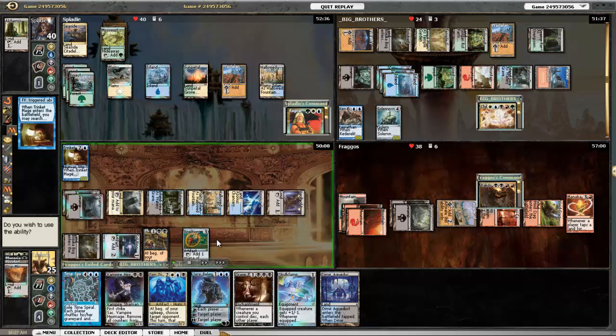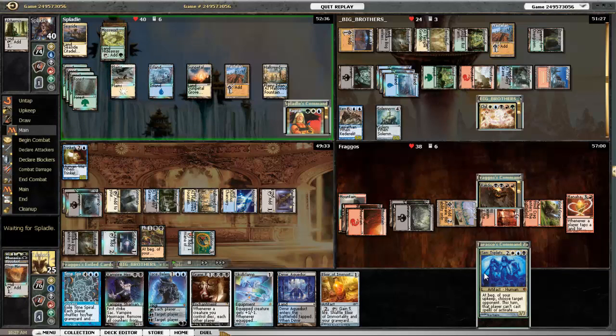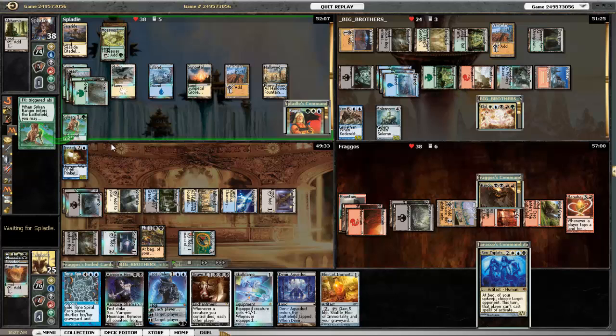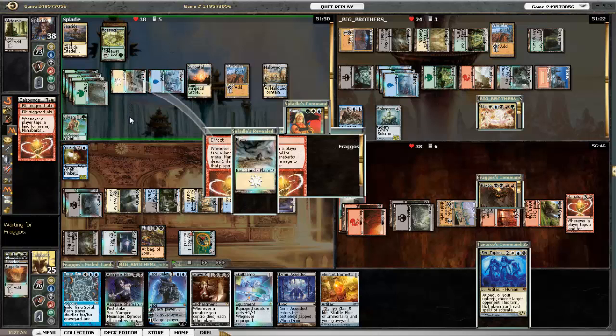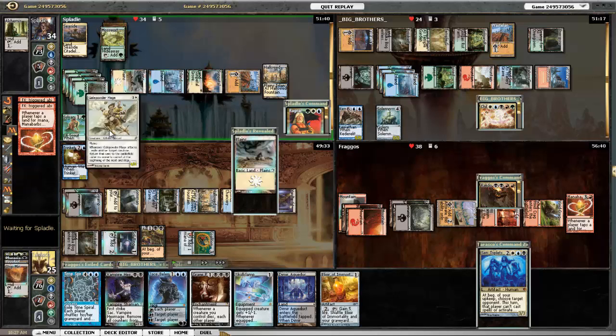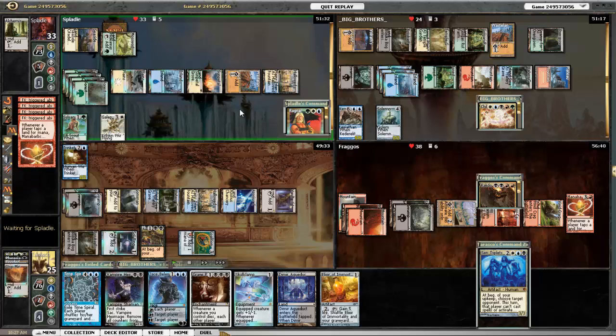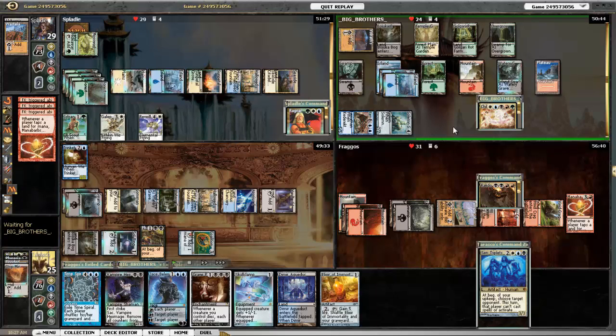I'm going to play Trinket Mage again — this time I'll go for an Elixir to gain a little life and get some stuff back. I end up discarding some Triplets. There's Sylvan Ranger again for more land for Ragnar. I'm down to 25 because of Mana Barbs. Gale Powder Mage is a fun little blinker. Ragnar gets hit a little by Mana Barbs. There's Reveillark again — his Wasteland got Wastelanded. Child of Alara is going to bounce everything with Devastation Tide again.